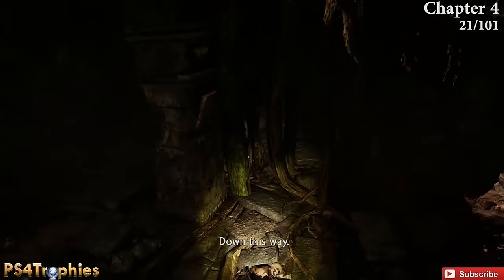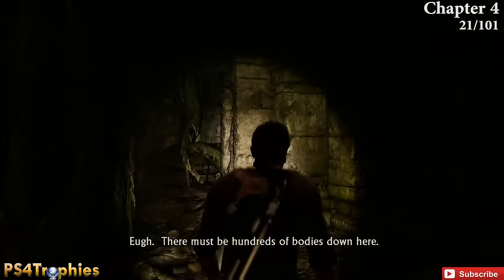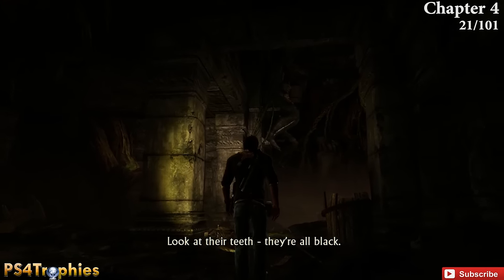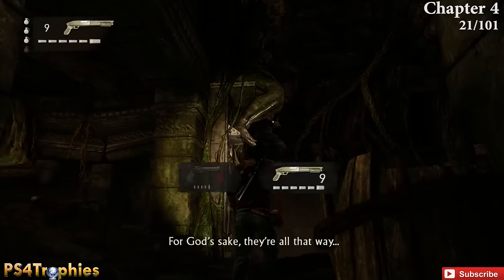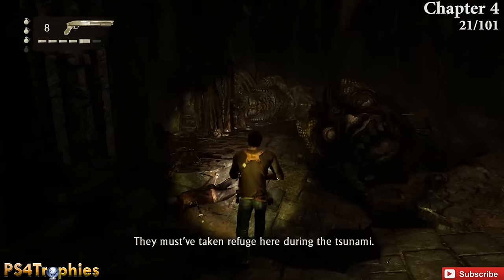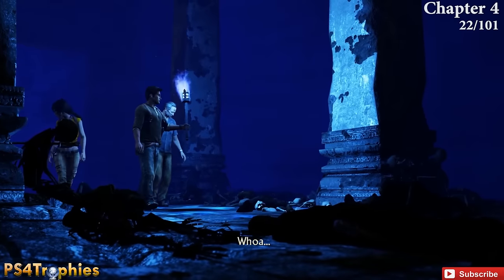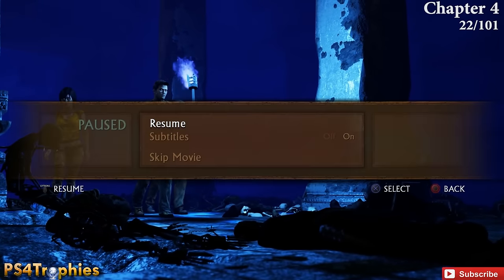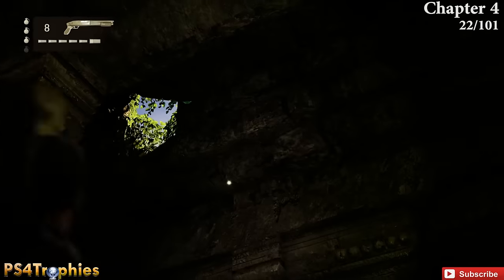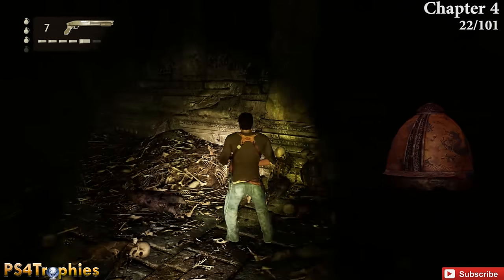Still in chapter four — you're going to come into this area, drop down, and then continue toward where you need to go. You're going to see a statue up high and the treasure is going to be up on it, so shoot it down. Shortly after that you'll follow the blood trail, and then after a cutscene, turn around and look straight up — as soon as that cutscene ends, look straight up and you'll see it.